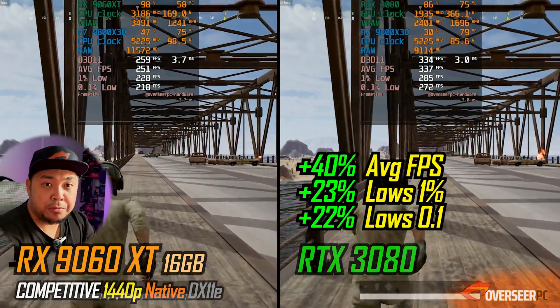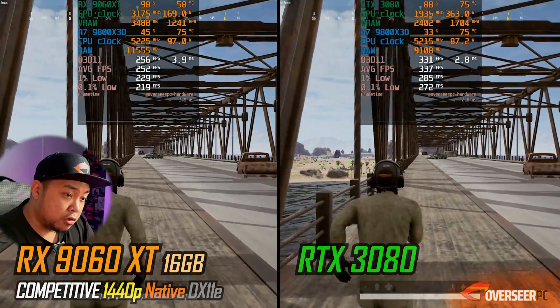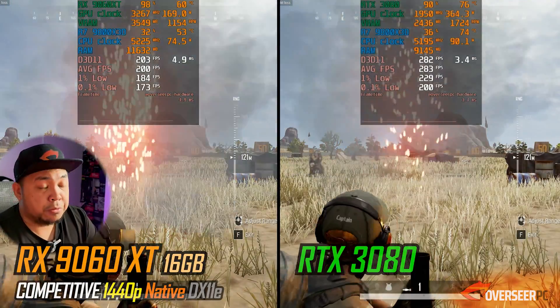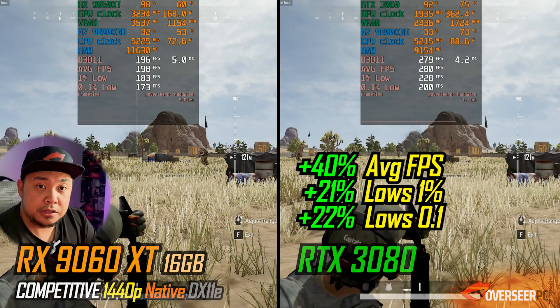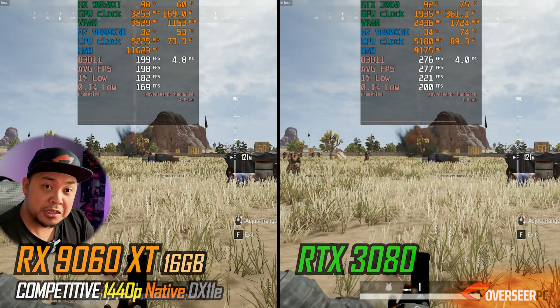At 1440p, it's 40% better compared to the RX 9060 XT 16GB, and on our firing benchmark, once again, 40% better. There's a 200-watt difference here.